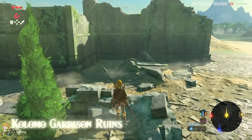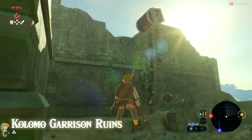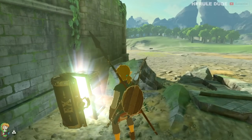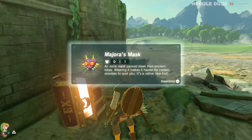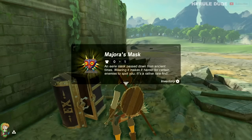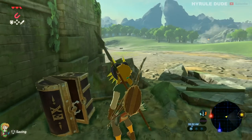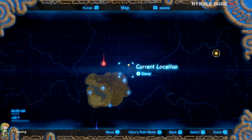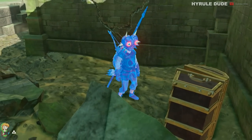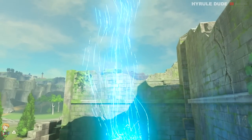For this item we're going to have to use our Magnesis to rip this treasure chest out of the ground. Let's go ahead and open it up — what you're going to find is the Majora's Mask. This is basically going to make it harder for certain enemies to spot you. It doesn't work for all enemies like Lynels, for example, but it will work on Bokoblins and other enemies as well.